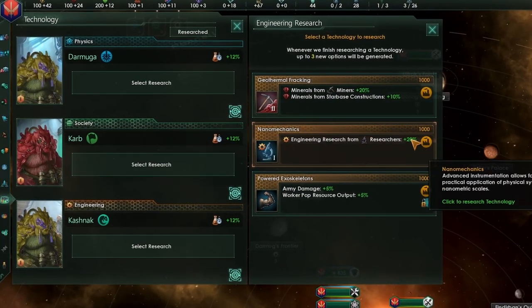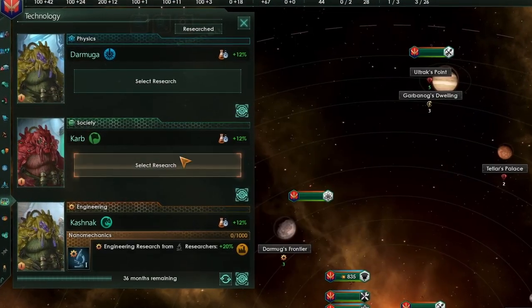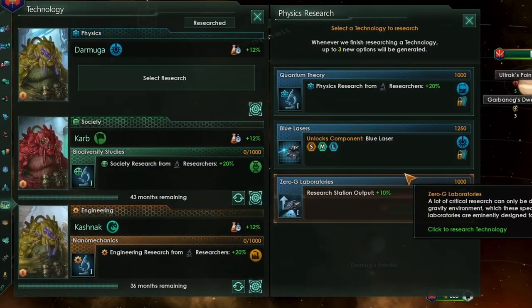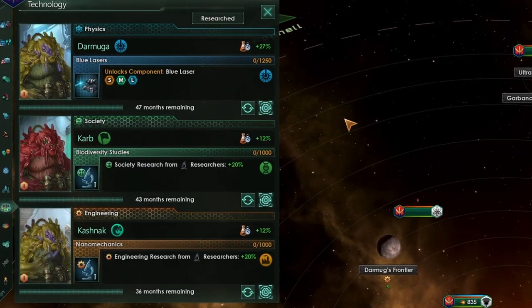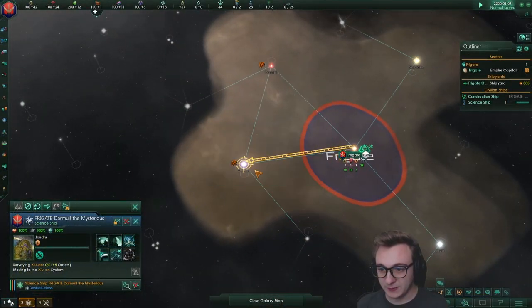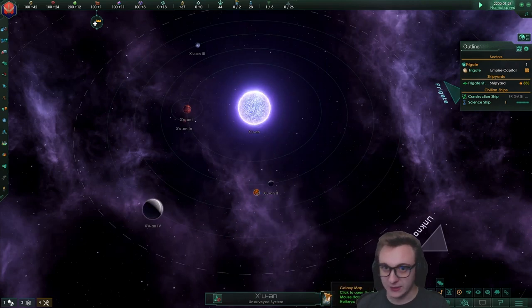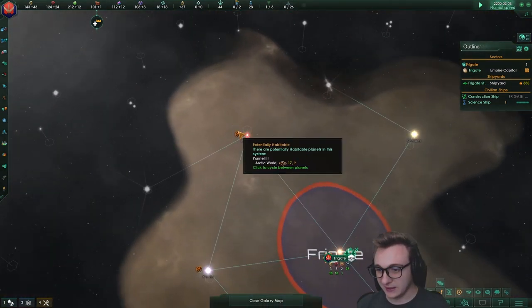The first thing we're going to need to do is go quite quickly through engineering. We need to get frigates before year 10, and we'll be selecting any techs that might help us with outfitting our frigate. Our first habitable planet is on the horizon in Zouan — a size 14 desert world, not too bad — and then we have a yucky arctic world.